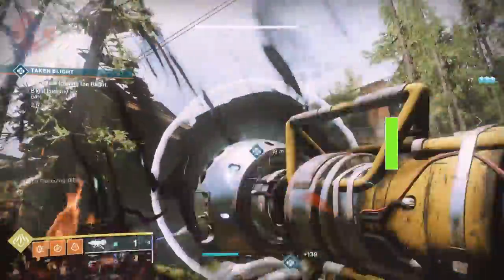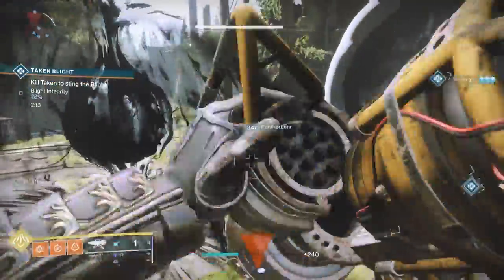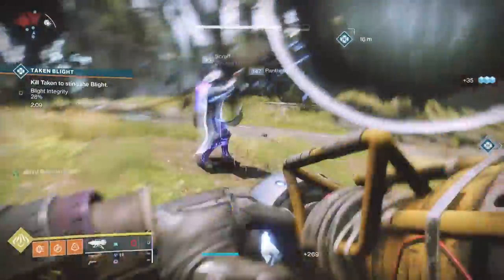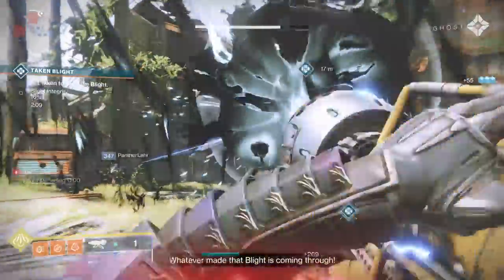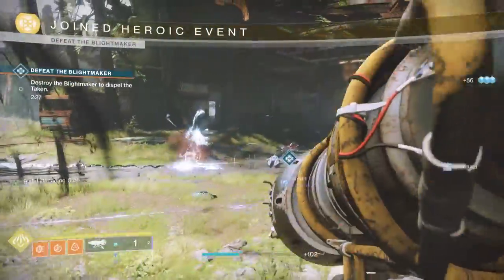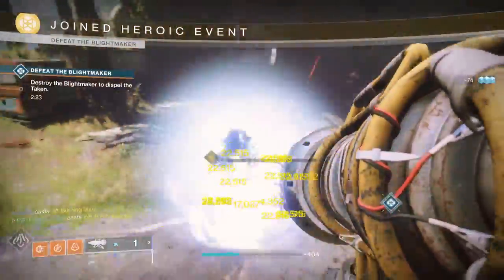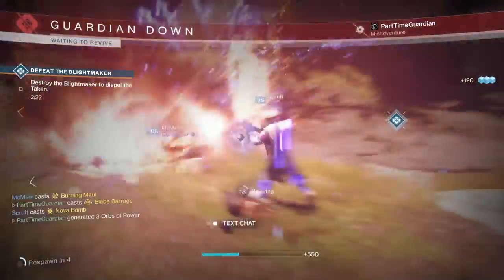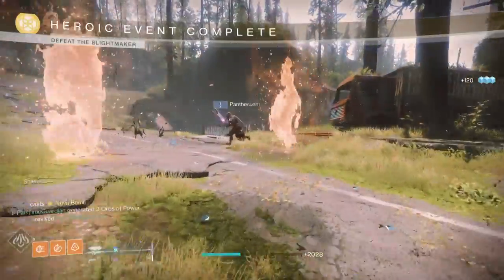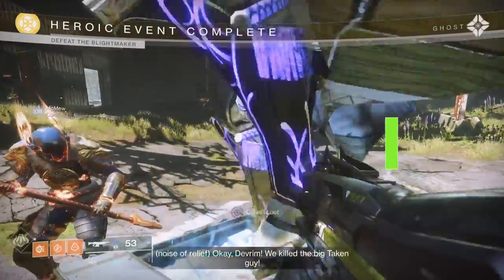The Taken Blight heroic is one many people find confusing. You have to stand in one of the Blights to get a four-second buff that allows you to shoot the middle Blight. Go in, shoot it, and when the buff goes away, go back in and get another four seconds. Keep repeating this — you may need to do it a few times before it turns heroic. For solo, using a Wardcliff Coil works every time.